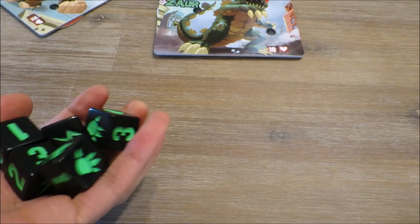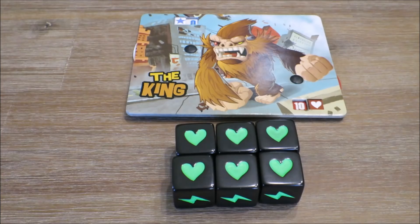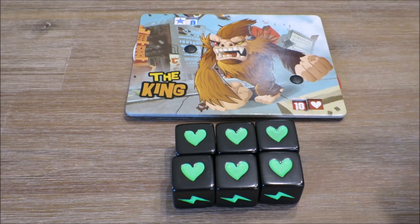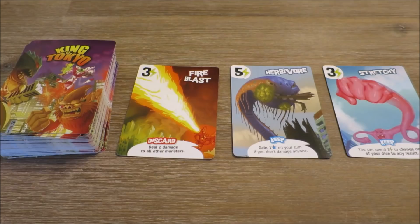After the final roll, if a player gains triple of any number, they get that many victory stars. If a player rolls a lightning bolt, they gain an energy cube per lightning bolt rolled. If a player rolls a heart, they can heal themselves one life point per heart rolled. If a player rolls a claw symbol, they attack either the King of Tokyo if they're outside the city, or they attack all other players if they're King of Tokyo inside the city, equal to the number of claw symbols rolled. Players can then opt to purchase any number of cards from the market track, using the respective number of energy cubes.